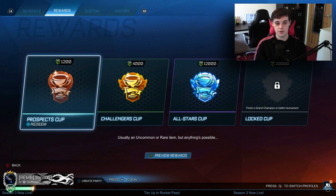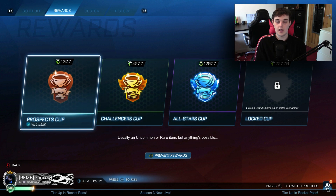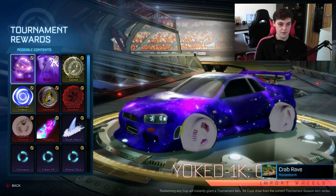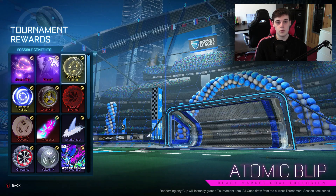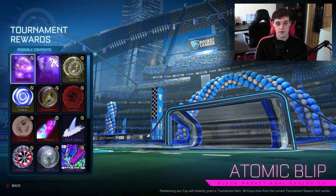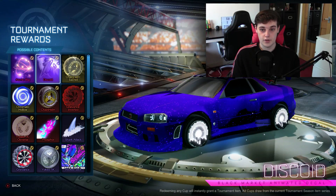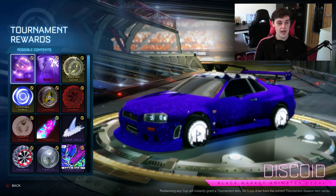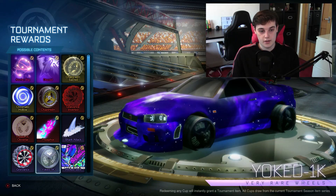I think I'm just going to open Prospects. I might open one or two All Stars — I'm just going to see. I've not opened loads of Prospects in a while, I only open All Stars. So let's see how it goes; I don't know if there's anything I've not got yet. I think I've got everything here. Obviously I want a painted black market, because as you know if you've watched my other ones, I have about seven Discoids. One of them's painted but the painted one is grey. So if I get a black market, I just want it to be painted — I just want anything painted, to be honest. Let's go.